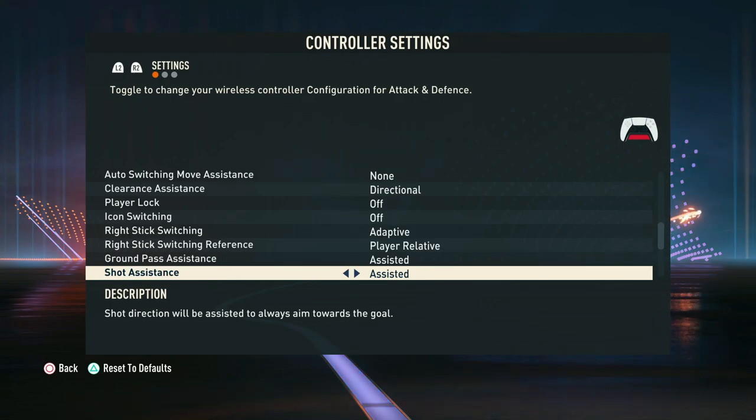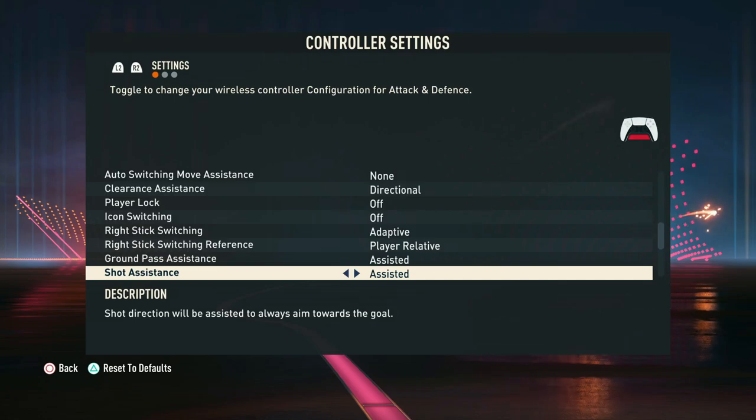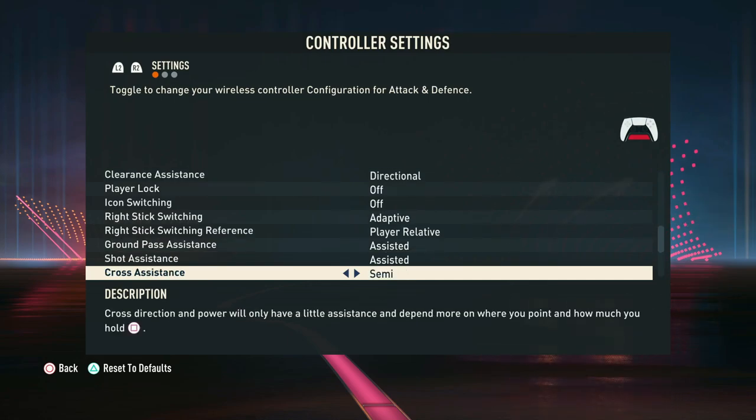In terms of ground pass and shot assistance, we recommend having these both on assisted. Having them on manual or semi can make doing the basic things really frustrating — such as a simple pass or a simple shot. We recommend keeping these on assisted.